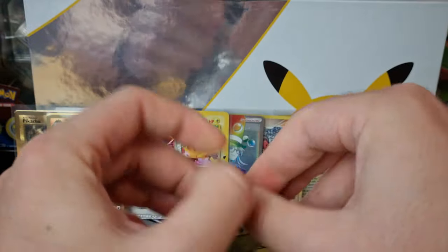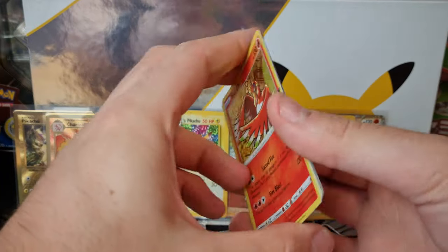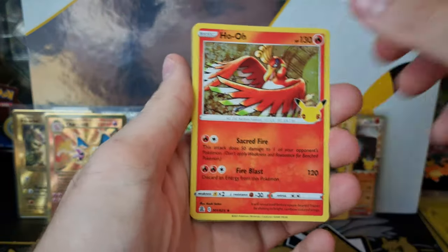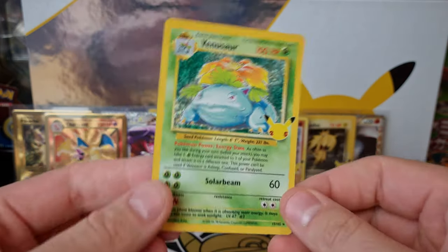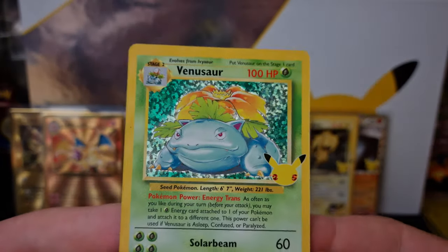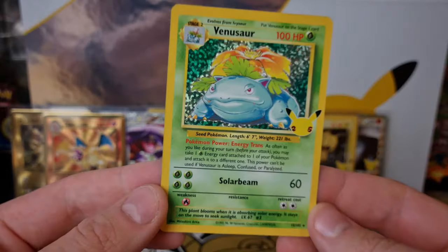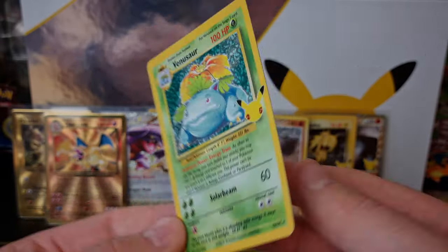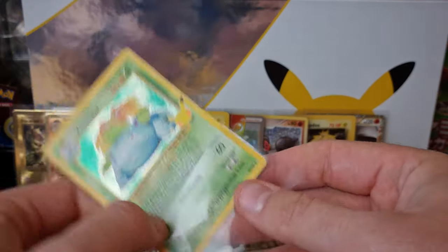We can finally pull that Charizard Classic Collection card — I'll also take an Umbreon Gold Star or a Shiny Mew. Let's go! Please leave a comment below, make sure you like the video, subscribe, and also check out our giveaway. Last pack magic — let's go! Ho-Oh, Lugia, Zacian V, and Venusaur — there we go! I will definitely take that for last pack magic. We've got a nice Venusaur Classic Collection card, and it seems to be in really nice condition. Possibly a Gem Mint 10 candidate for a Venusaur to finish off right at the end — that is awesome.